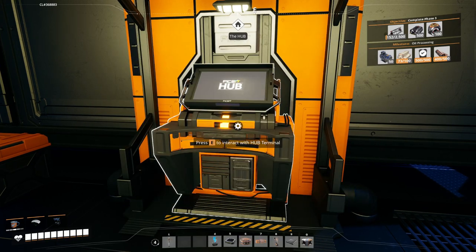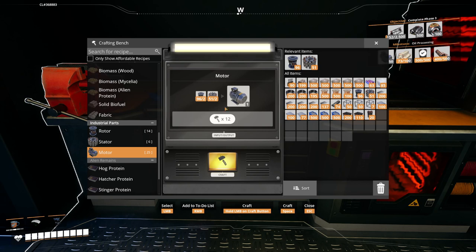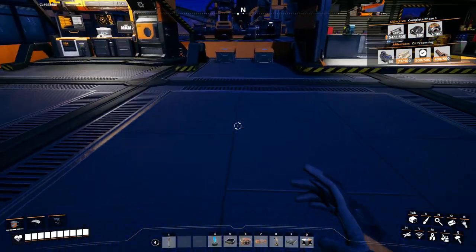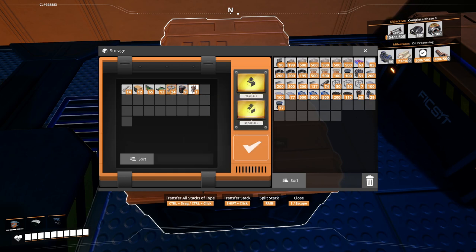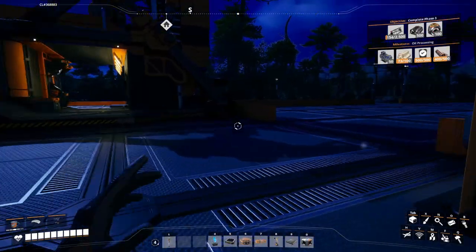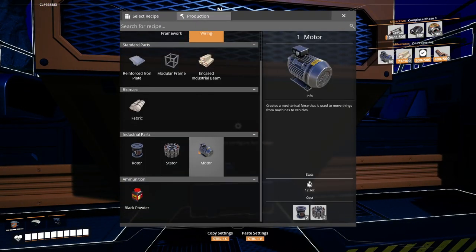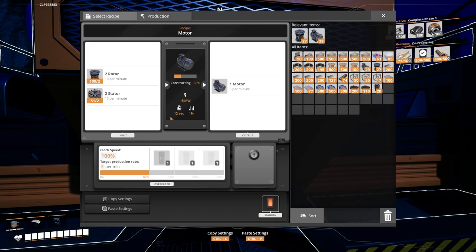I need 50 motors for this milestone. Motors just take two rotors and two stators, but I'd have to click 12 times and I don't want to make you watch me build 50 motors manually. I actually have some motors stored in a box over here, and some more rotors. I'm going to set up an assembler to make motors for me — you need rotors and stators — and I'll get more materials as needed.